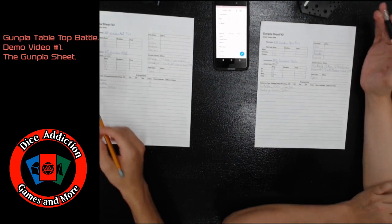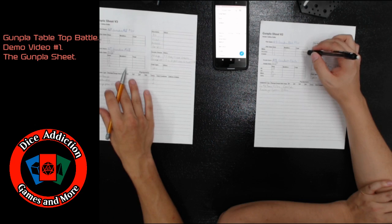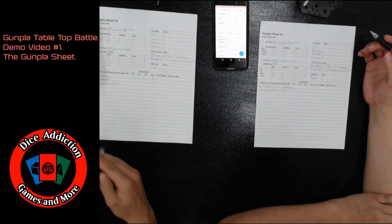Once you have all of that done, you're going to add them all together and write the final values for each of your stats in the final value box.